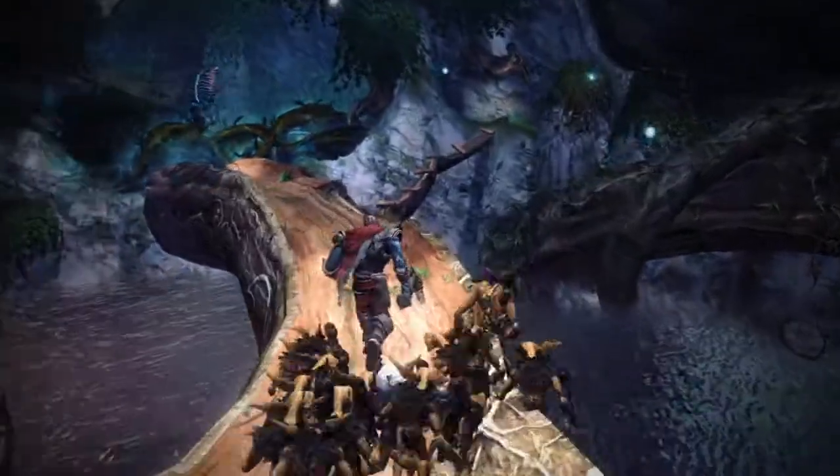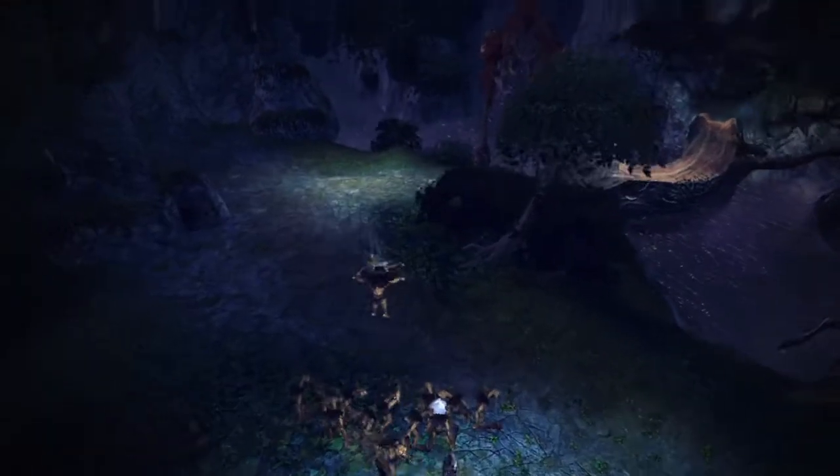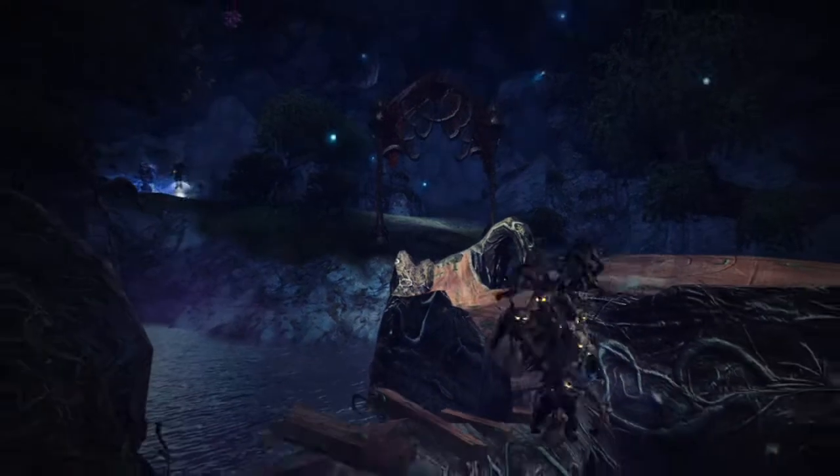Another thing you can do with your minions is possess them. For example, some areas are too small for the Overlord to go, or there are particular tasks which are just too dirty for an Overlord to do. So he can just possess a minion — his presence will enter a minion and you can directly take control of him and go on a particular mission.